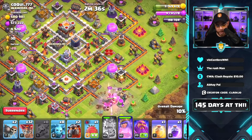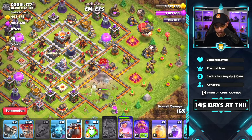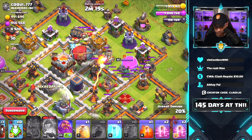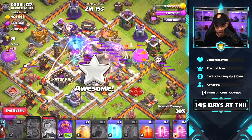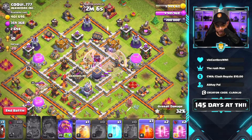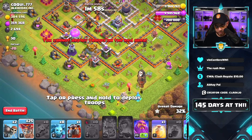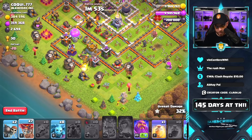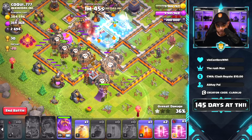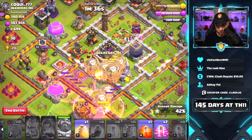We use the king's ability and try to get the battle blimp in on top of the archer queen. The king leads the way with some distracted defenses. We drop a balloon to look for seeking air mines, send the battle blimp toward the air defenses, use the queen's ability, then drop the clone spell, rage spell, and release the battle blimp to destroy the area. Balloons fan out destroying things, but the archer queen is still alive — the electro dragon goes after her and she goes down.